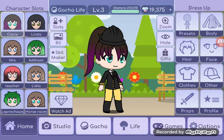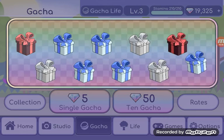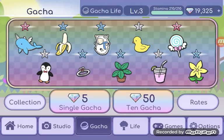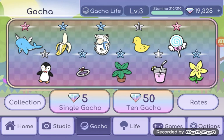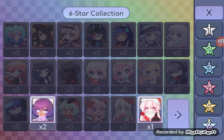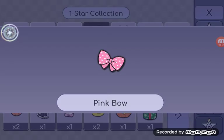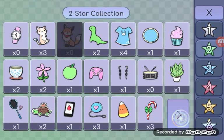This is gonna be an extra today — I'm doing a bonus gacha segment. Should I do a single gacha or 10 gacha? I will do 10 gacha. Yes! I got some cool things. Now I'm gonna go into the collection — let's go to one star. In the one star collection I have a pink bow. I have a lot of things in that collection!